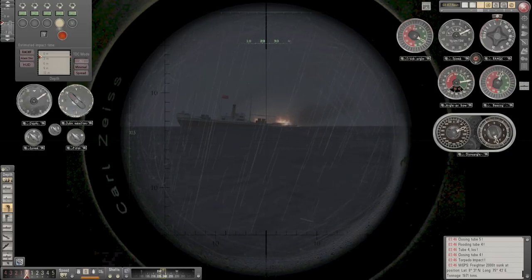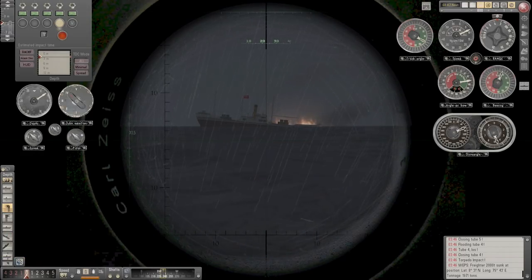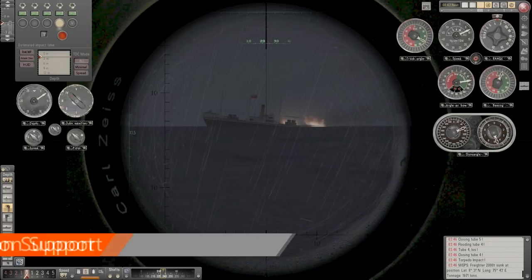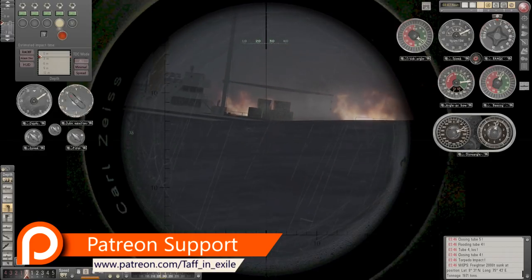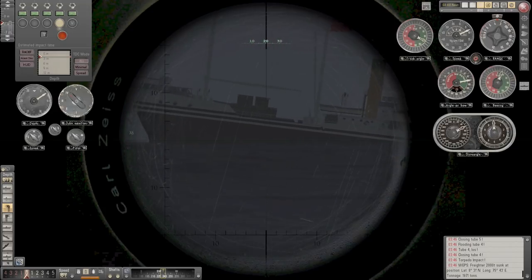Fire! We may just — oh, I may have fired that a little bit early. We may just get another quick kill. We're just going to miss — nope! She's gone. Okay, that was unexpected — brucey bonus. She went okay. I'd already bailed out. I thought right, let's finish her off — tube five has been reloaded. Our 15th kill, a freighter, 1,971 tonnes. 15 kills, 78,776 tonnage sunk! There she goes, slipping beneath the waves.